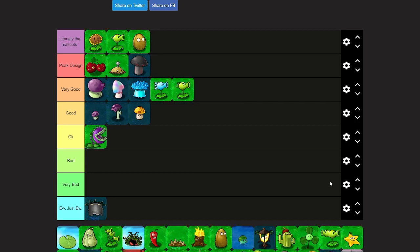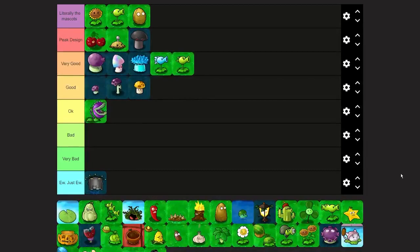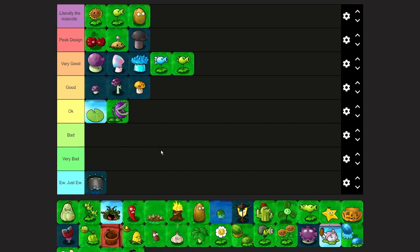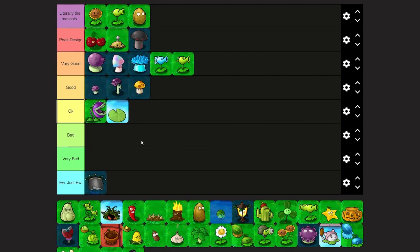Interestingly, all the explosion insta-kill plants so far have ended up in peak design — because they're peak. So that's world one and world two done. We've reached the pool plants — halfway there. Lily Pad — it's just okay. It's a lily pad, it tells you what it is. Lily Pad isn't meant to take your attention; you plant it, then plant another plant on top that takes the spotlight. It obviously doesn't have a lot of detail.